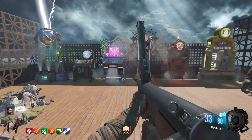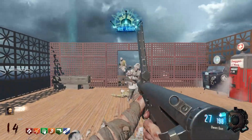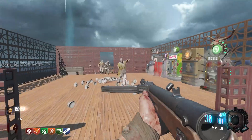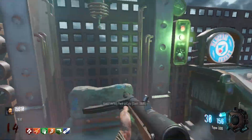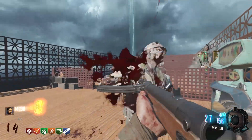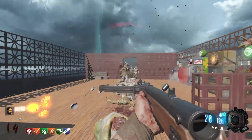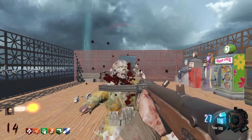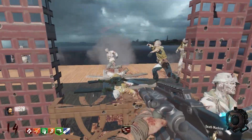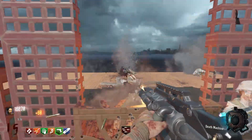Perks like PhD Flopper, Widow's Wine, Tombstone - a lot of these perks are just quite useless to have on this map, just because of the way how this map is built. Tombstone, don't need it, don't want it. This map does have an interesting little glitch in it. I'm not sure if it's called a glitch or if it's just a mistake in the map, but there is something definitely wrong with it.